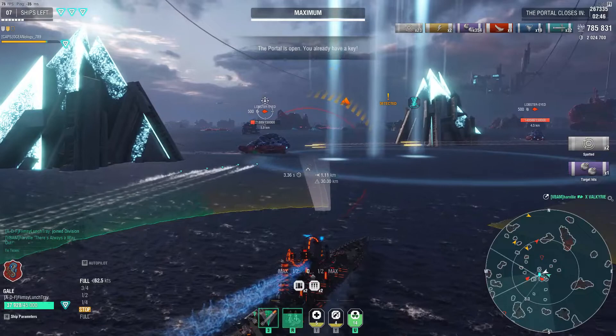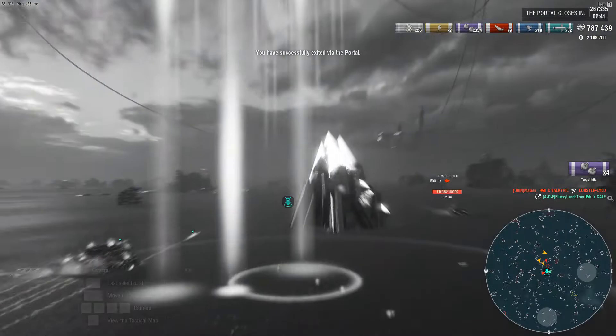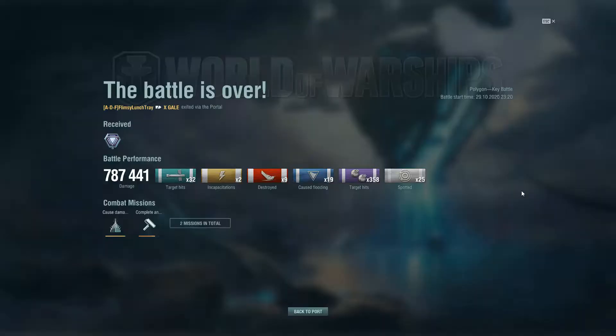I hope you liked this video — let's go to the post-battle results and see how we fared. The battle is over; we exited successfully via the portal. These are called battle points. We received the maximum of 10,000 battle points. We did almost 100,000 damage, 32 torpedo hits, 2 incapacitations, 9 destroyed, 19 floodings, and 358 target hits with the secondaries with 25 spotted. You can actually do decent damage by broadsiding targets to get those secondaries firing.